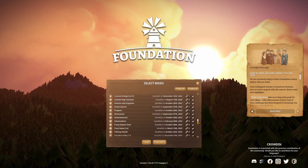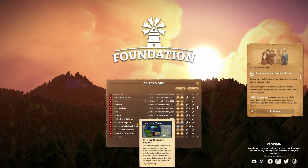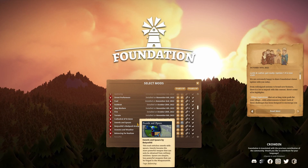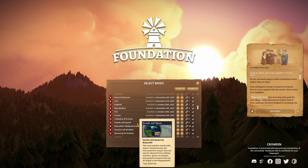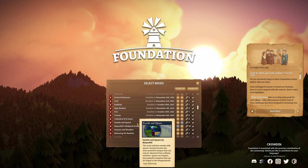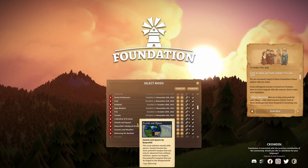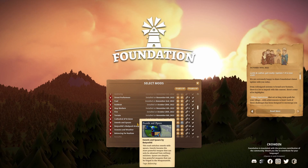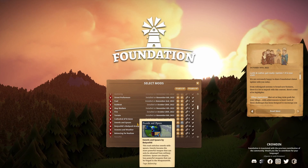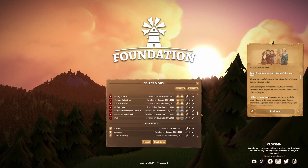I also added a mod called Swords and Spears, which simply swaps swords with spears. If you've played Foundation before, you know that you get swords at the beginning and later on you get spears, and spears are more powerful — but I always thought that was strange because anybody can make a spear, but a sword is a highly crafted item. So I just swapped them: now swords are spears and spears are swords. You get spears at the beginning of the game and then swords you can make later or win them in missions.